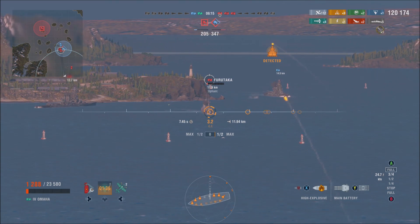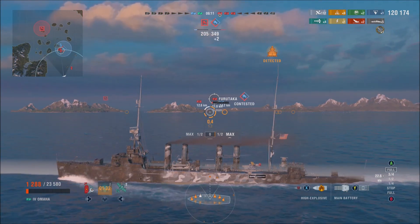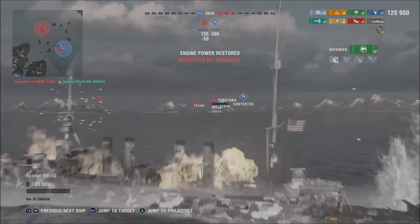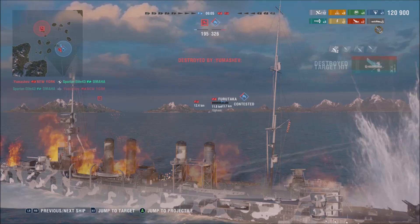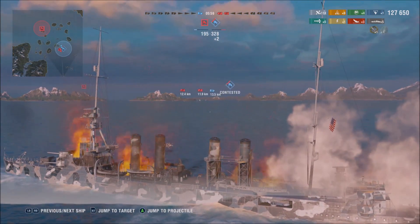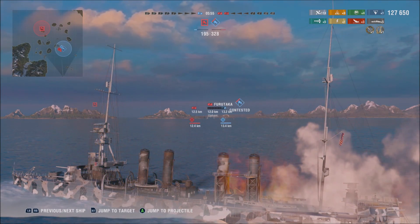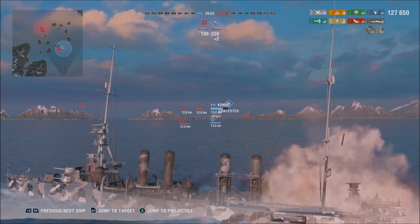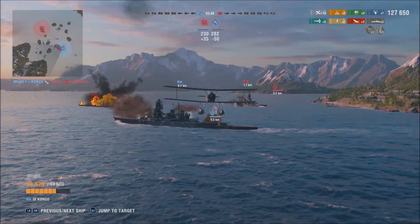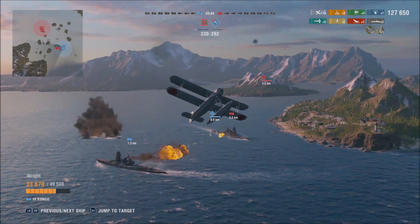We try to throw some high-explosive in the general direction of the Furutaka — that is an actual person — and we are hitting him. We're just trying to get shots off. Unfortunately, the New York gets close enough to take us down. But we take the New York down from the grave, getting that nice achievement — the medal, whatever you want to call it, 'just a flesh wound.' Just a flesh wound, I'm just dead — no big deal, I can still kill you.